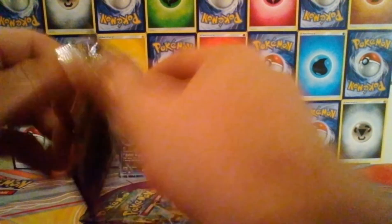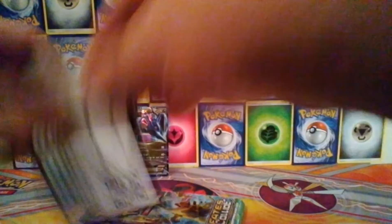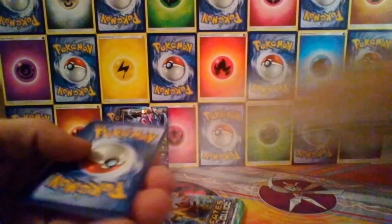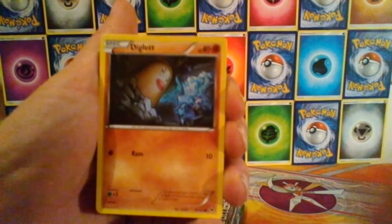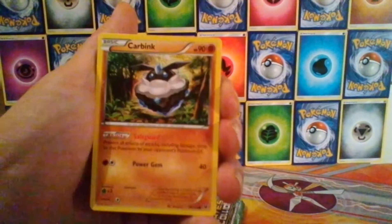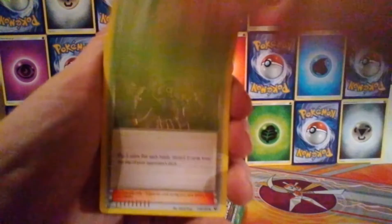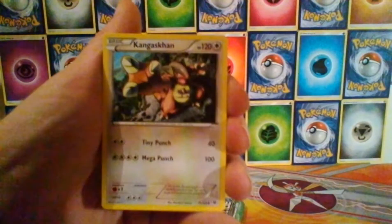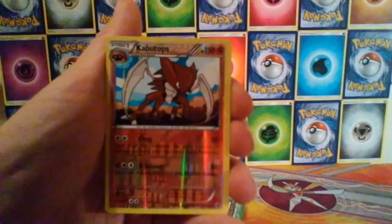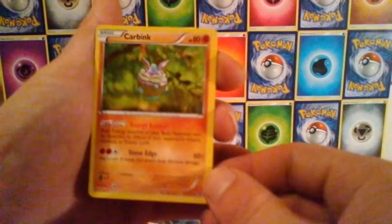On to pack number two. And in this pack, we have a Diglett, Riolu, Carbink, a Deerling, Snivy, Team Rocket's Handiwork, Cinchino, we have a Kangaskhan, a Reverse Kabutops, and the rare is a regular rare Carbink.